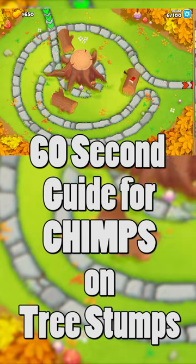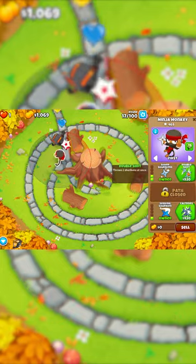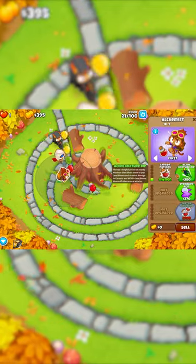Here is the 60-second guide to CHIMPS on Tree Stumps. First, place Quincy here and then a Ninja here, bringing them up to a 3-0-1. Next, place an Alchemist here, bringing it up to a 2-0-0.